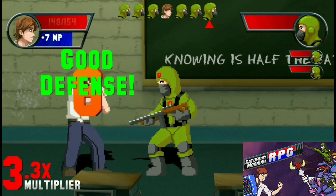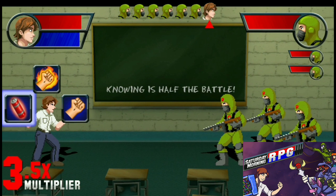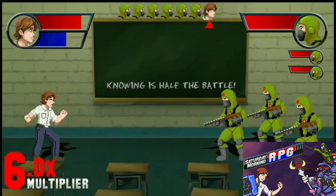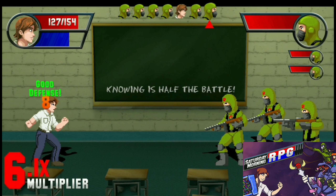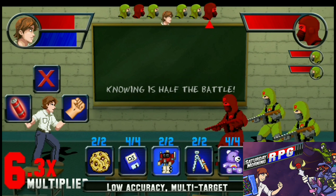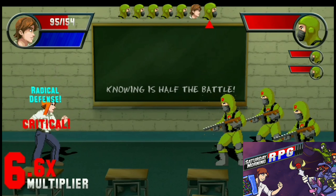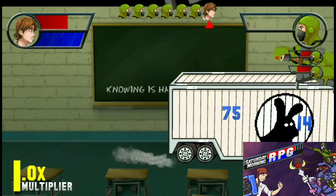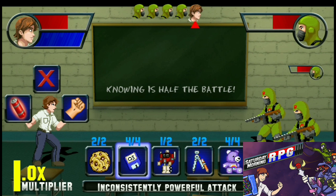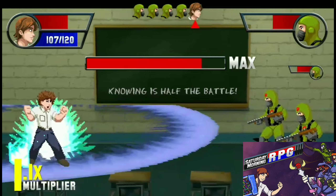Saturday Morning RPG was produced by Mighty Rabbit Studios and released by Limited Run Games, and this game has a few interesting game mechanics. One of them, very similar to Cosmic Star Heroine which came out around the same time, has this mechanic where you can only use one command once or every few times per battle. Your commands are listed on screen and once used you can either recharge that command or it's done until the next battle.